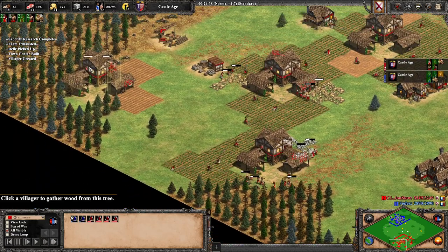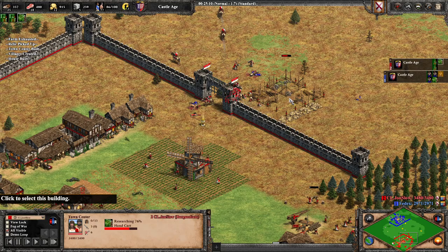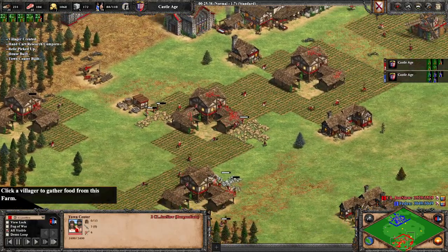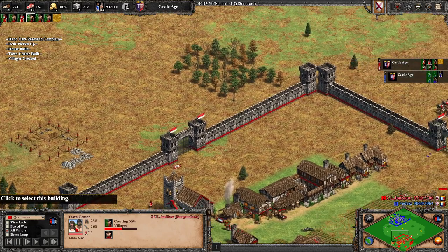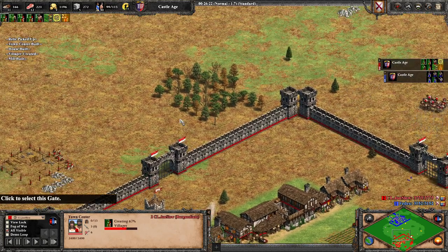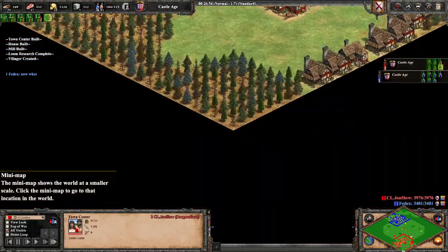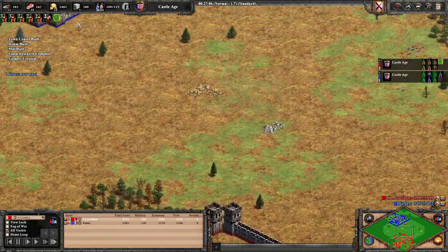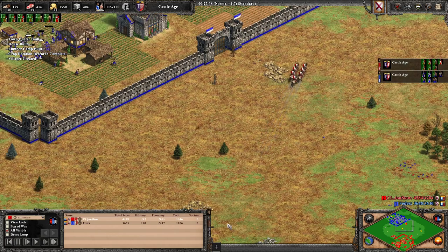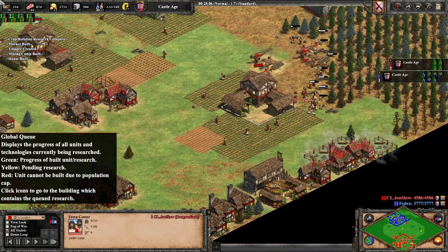We keep adding town centers — I'm already on five. I'm doing all the economy upgrades and adding more, wanting to have as many farms as possible. We keep producing villagers from all these town centers. Later, once you do Flemish Revolution, you have to reboom since it's one big push, but you need a big economy behind it. That's why we're adding all these town centers — to produce villagers and get them back as soon as the revolution is done. I already have six or seven town centers with all eco upgrades one age earlier.